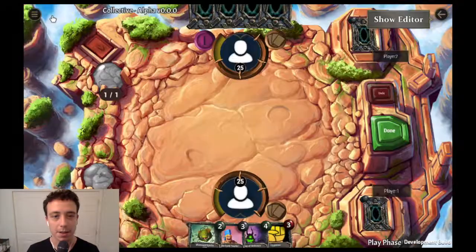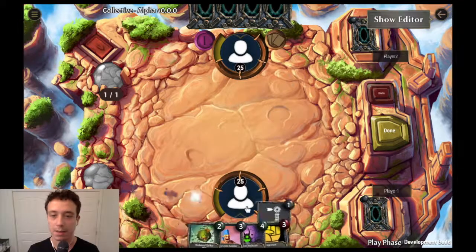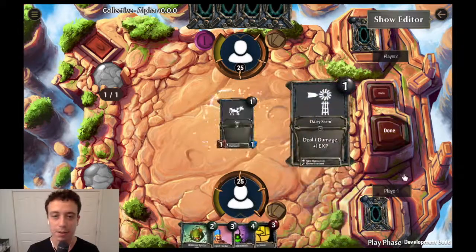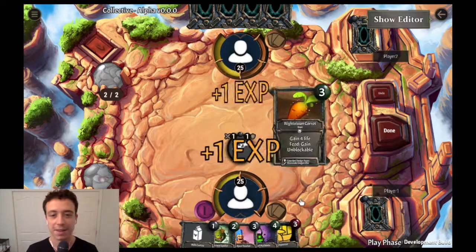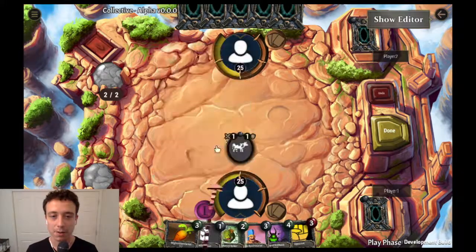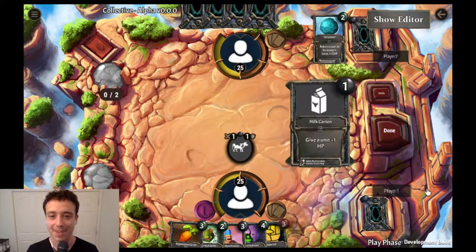And that's it. Let's test the card out and see if it does what it should do. So it creates a cow, puts it into play, and then it creates a milk carton, puts it into my hand. Let's make sure the milk carton works. Nice splash of milk there.